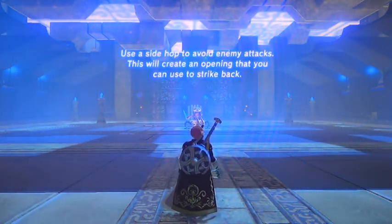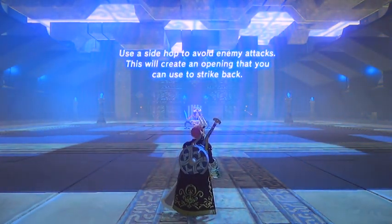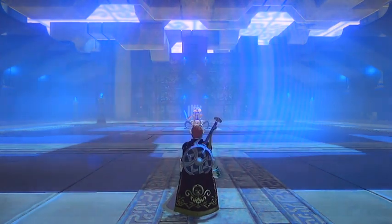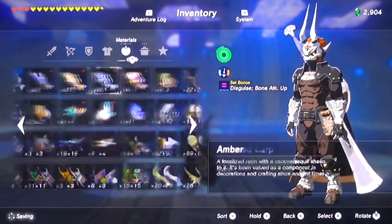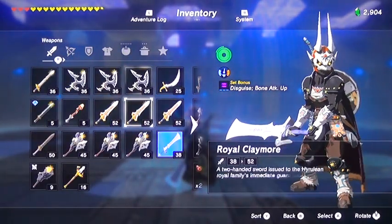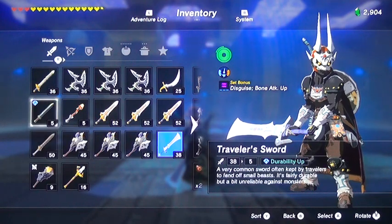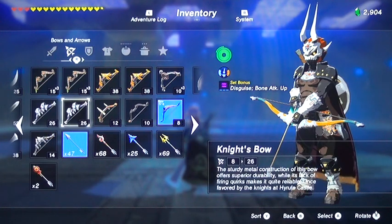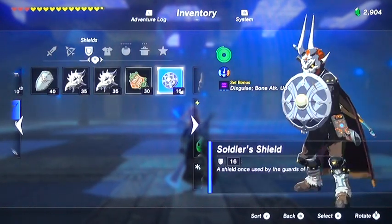Now there are two treasure chests right off the bat in this shrine. One is a crappy sword, one is a crappy shield. I'm not going to get those just yet. First I'm going to put the wear and tear on the weaponry I already have in my inventory. I'm going to use this traveler's sword since I'm not going to use it for anything else — that's just for the weapon connoisseur side quest when I get to the other location I'm heading to.